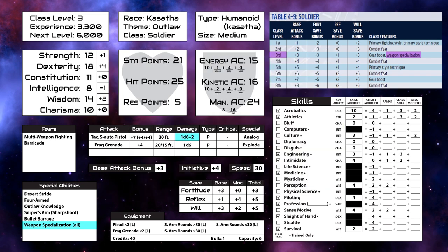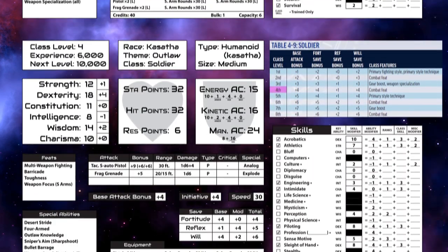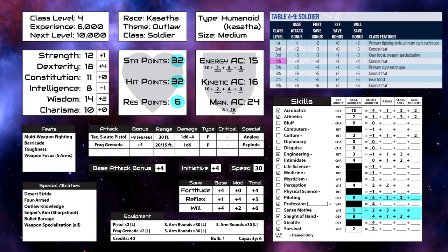And all characters gain a feat at level three, so let's go with toughness, which grants plus one stamina point per level, and some conditional bonuses to fortitude saves. Now on to level four. We get health, stamina, and skill points, and also a resolve point, since our half level is now two. Our base attack bonus and fortitude and will saves go up, as do the bonuses from bullet barrage due to reaching level four, and weapon specialization due to our half level going up.